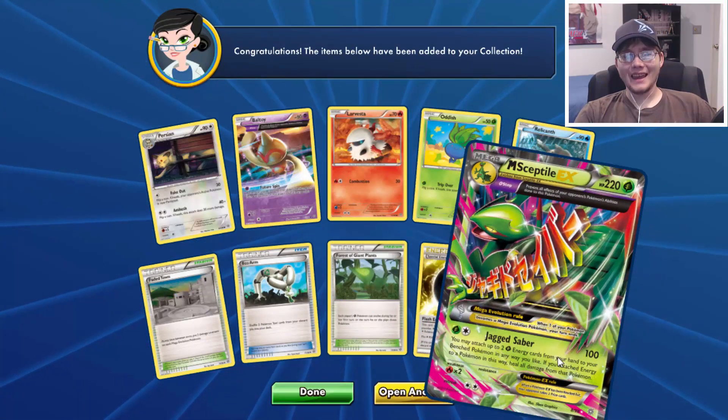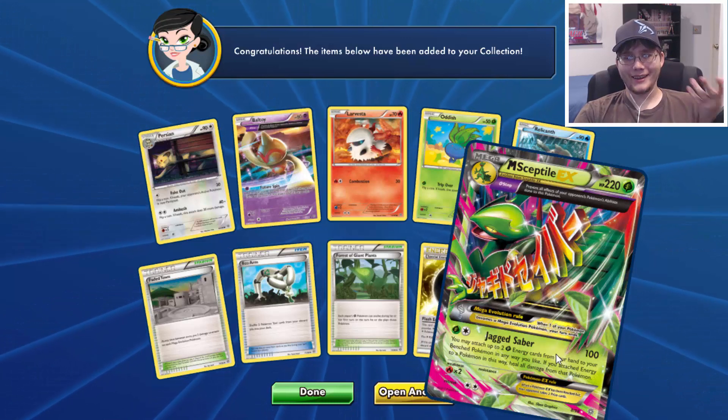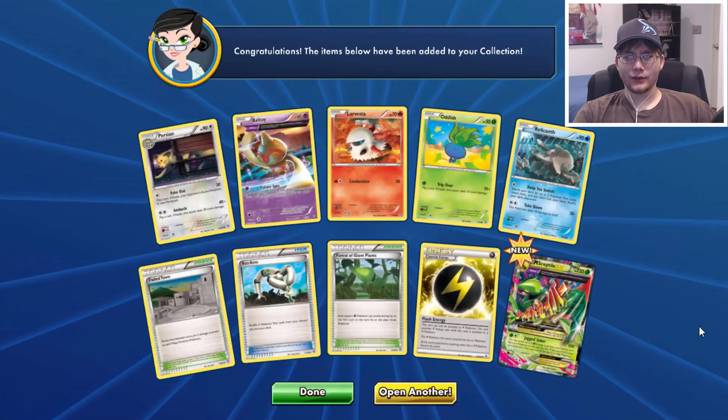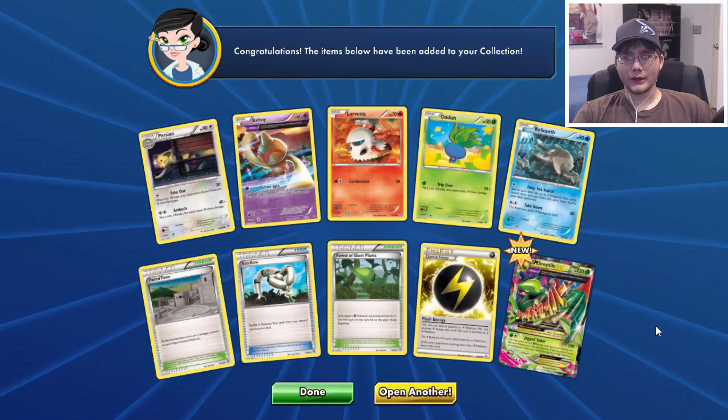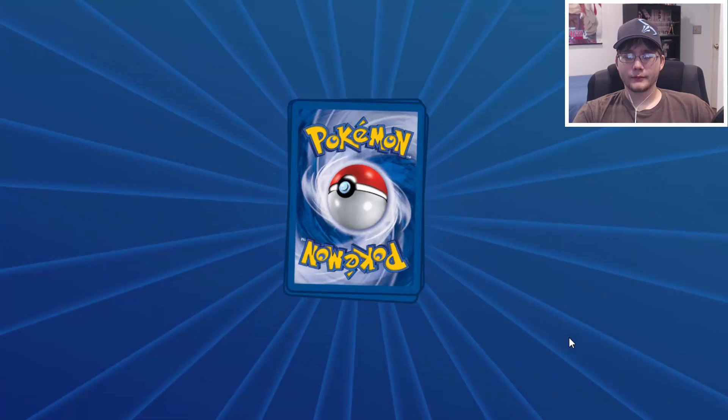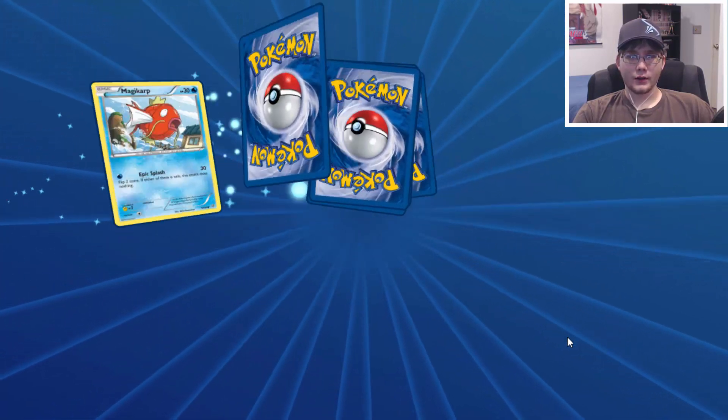And there it is — a Mega Sceptile EX! That will go with our Sceptile, so that's really cool. We got a Mega Pokemon as well as another EX, and it's new for us as well. You can actually see it says 'new' right there. So that's awesome.